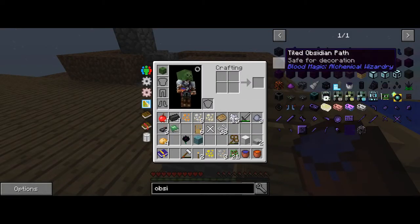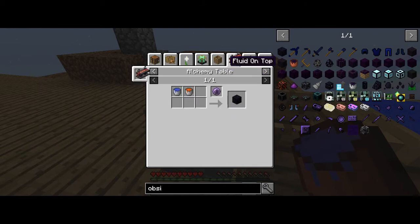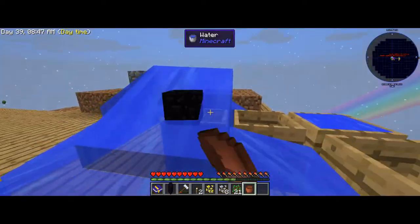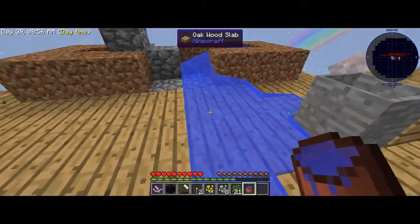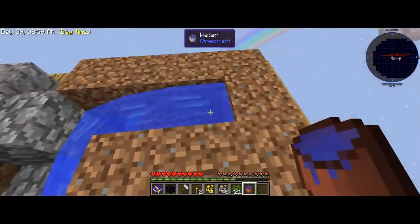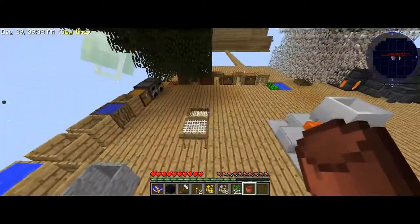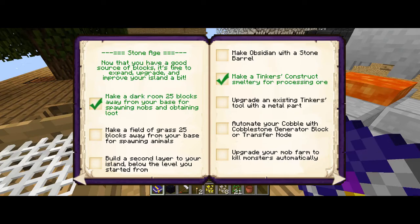Okay, what is this — obsidian, a fluid on top. I get it. Now I just messed this up. Okay, that's fixed and I've got myself obsidian — so that's an achievement! Make obsidian, stone barrel — done!